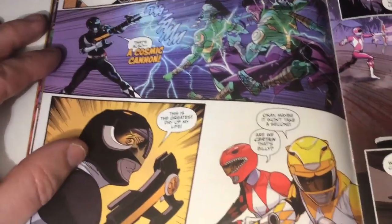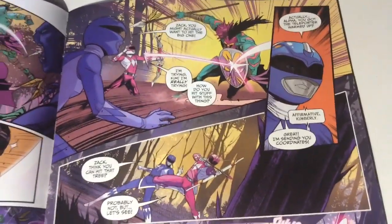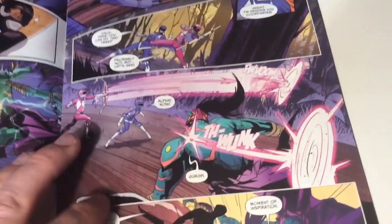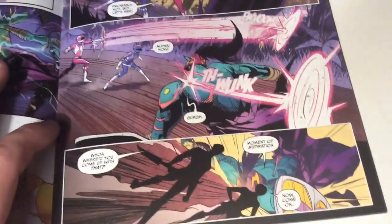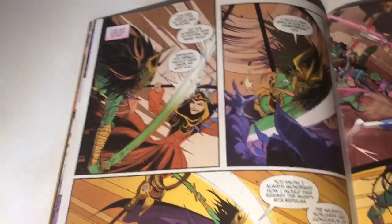The Rangers actually relish getting into the fight with each other's weapons, since they haven't usually fought with those. Billy is enjoying the cosmic cannon, meanwhile Zach has a bit of trouble with the bows, but Alpha helps with that — he opens up portals which allows the arrows to hit the bad guys. So the battle for supremacy is on.